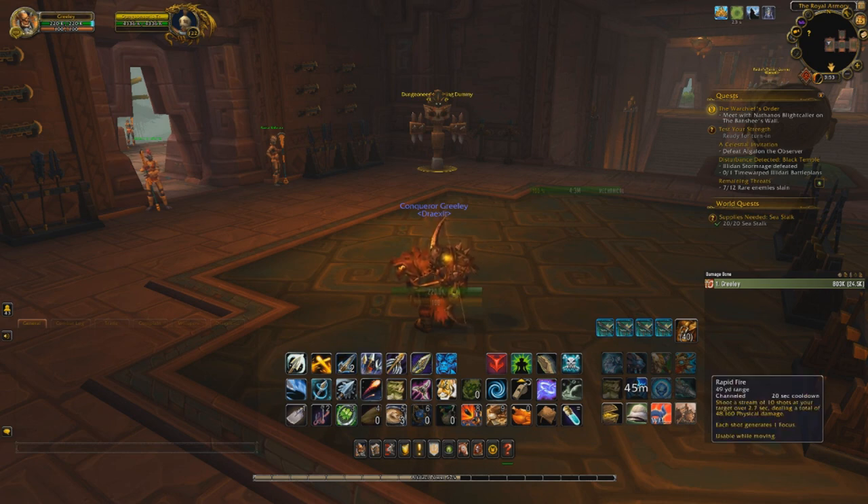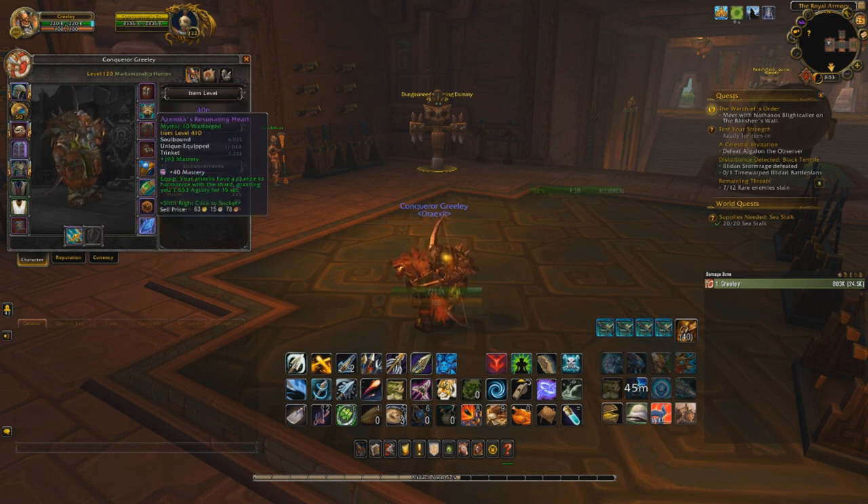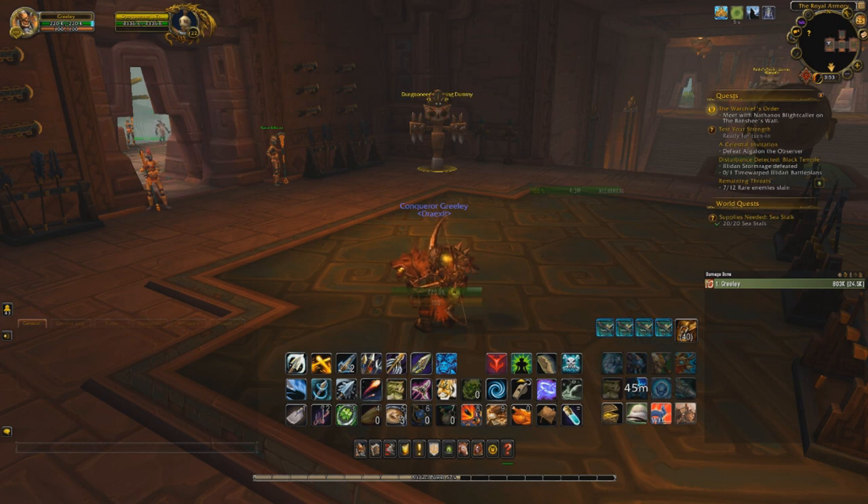Then use Rapid Fire to get that on cooldown, because when you use Trueshot you get those charges back. Then use any racials or on-use trinkets. I don't have any on-use right now — running Loaded Dice and Resonating Heart. Some of the new trinkets I'm thinking I'll like, so we'll check that out in another video. Then do Trueshot, then Aimed Shot, Arcane Shot, into Rapid Fire as the In the Rhythm buff starts to fall, then Arcane Shot to start whittling down the Trueshot cooldown, then Aimed Shot, Arcane Shot, Rapid Fire. At that point you'll be getting close to full stacks of Unerring Visions, so you go Aimed Shot, Arcane Shot, Aimed Shot, Arcane Shot, Aimed Shot, Arcane Shot — that gets to your full duration.